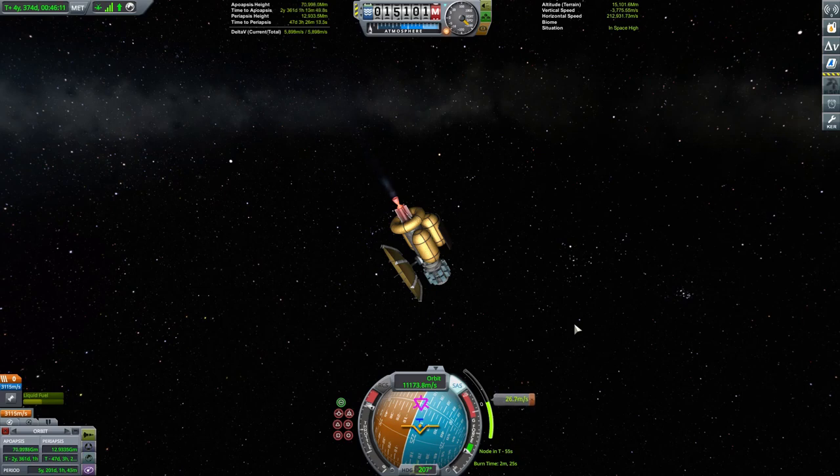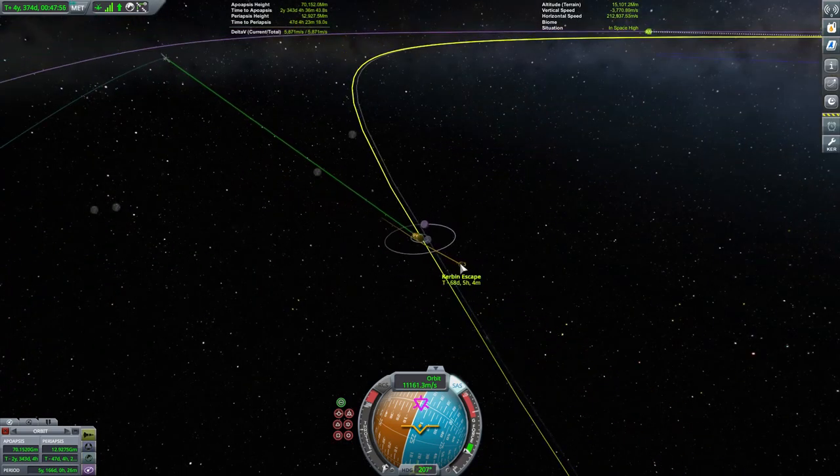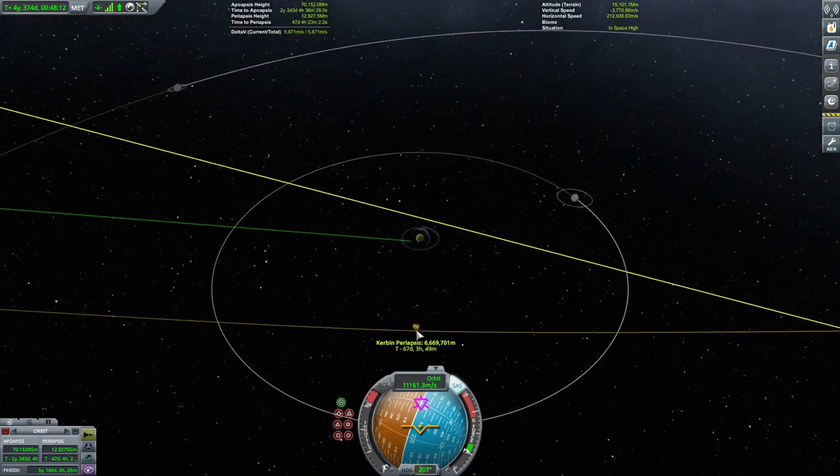The burn itself doesn't take quite as long as the burn time indicator had predicted, which is a positive sign. Once we finish that burn, we switch to the map view and try to work out exactly what the bad news is once we do get closer to our Kerbin periapsis.